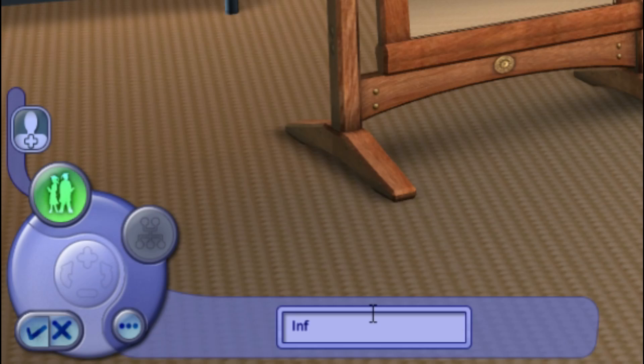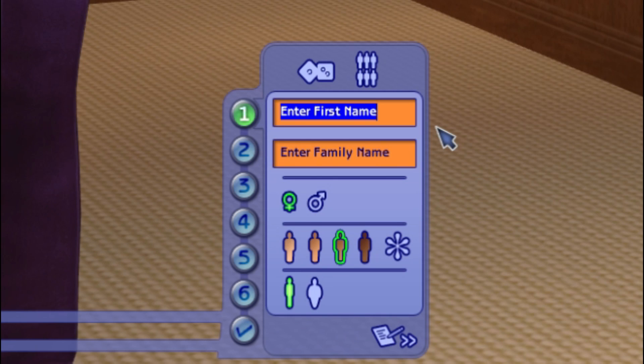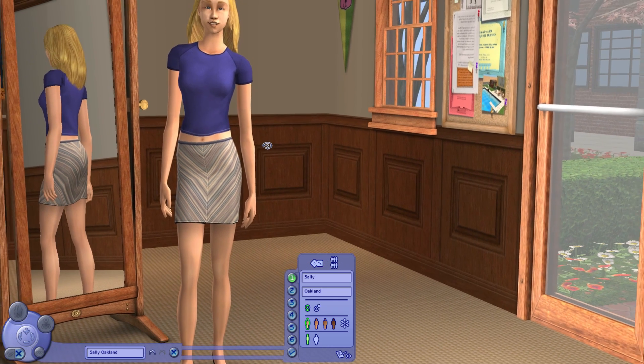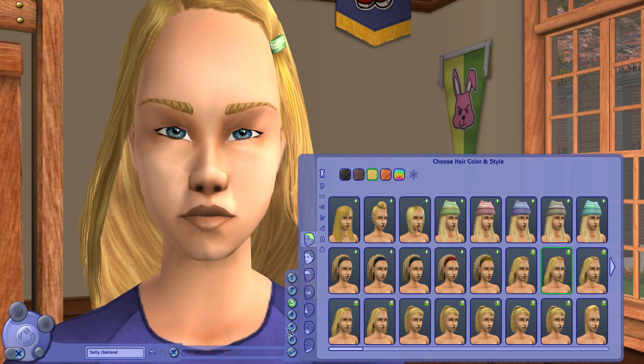First of all, we need a household name: Infiltrator. Let's create our sim. Her name is going to be Sally Oakland. And I'm going to randomize Sally. We're going to see what we get here, we're going to work with it. Oh God, Sally. No.